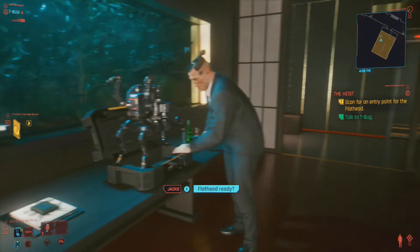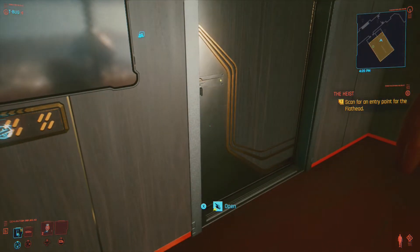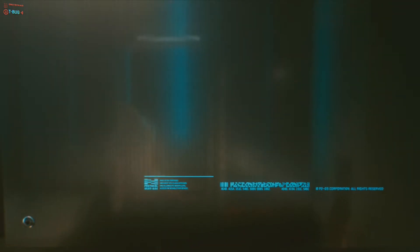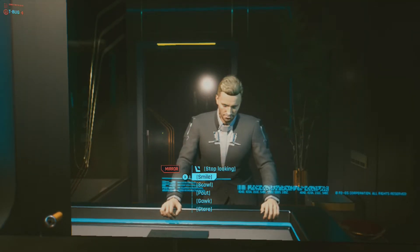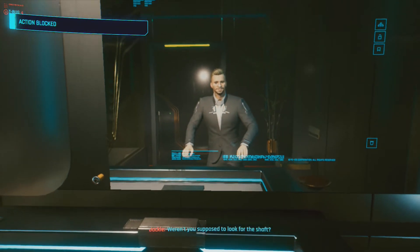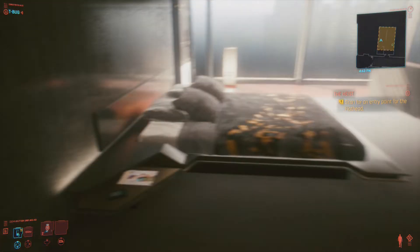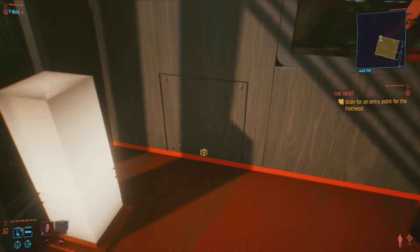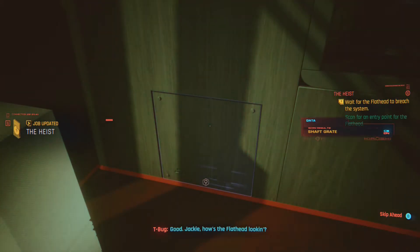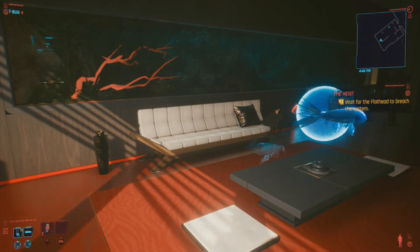Flathead ready. Scan for entry points. Anything in the bathroom? Look in the mirror. Oh wow - wait, smile? That's a weird smile. Action blocked. We're just looking around. There's nothing here, I guess we just have to look around. Wait, there's something over here - oh there it is. That looks like something. Wait, got a winner. Good - Jackie, how's the flathead looking? All set. I think we're good. It's invisible. Whoops. Just gonna stand there and look at it? Gonna have to switch to manual control. V, take the control shard from Jackie - link your Kiroshis to surveillance so you can guide the bot.